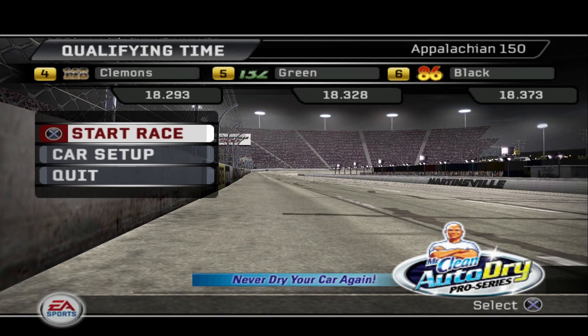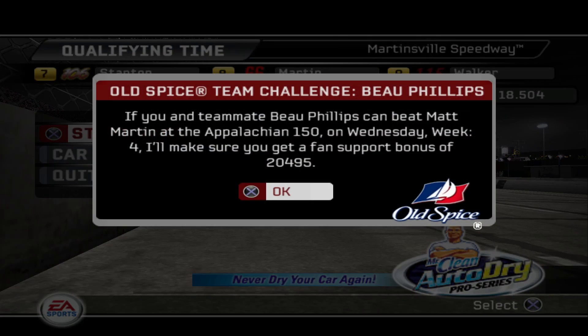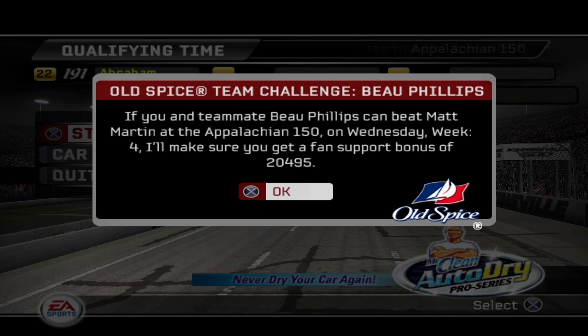Alright, let's get this race started. What's this challenge? We got a challenge with Bo Phillips. If you and your teammate Bo Phillips can beat Matt Martin at the Appalition 150 on Wednesday week four, I'll make sure you get a fan support bonus of $20,495. Alrighty then.